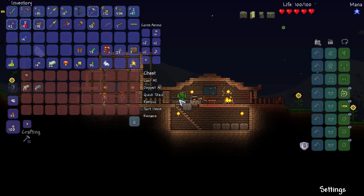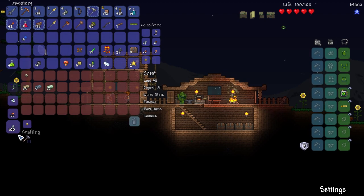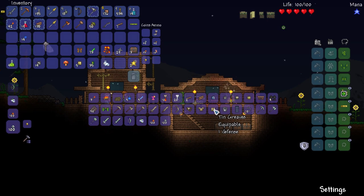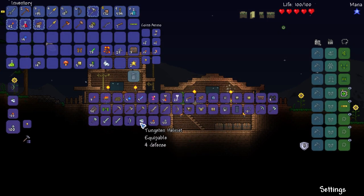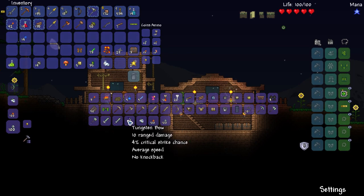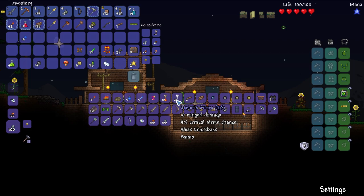Let's do that — good way to kind of stay safe. Tungsten — my goodness. 22 tungsten means I can make a helmet which has four defense. Normally I don't like to mix and match item sets, but that's actually not that bad. Tungsten hammer — yeah, that sounds like a great idea right about now. Left door — I wonder if that keeps zombies out. I actually don't remember.